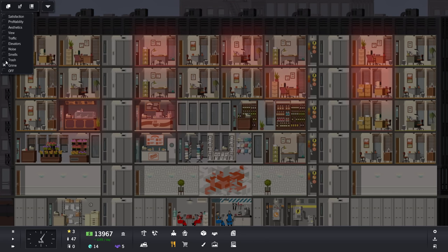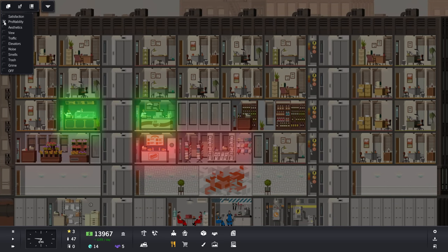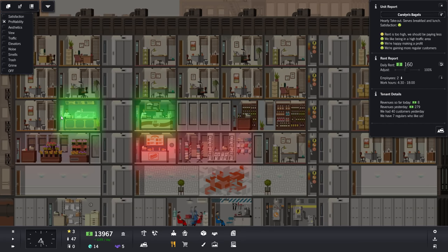Check out grime, trash, smells, noise — it's actually very noisy. Aesthetics. Our two most profitable places are over here — the Moon Cash Coffee and the bagel shop.